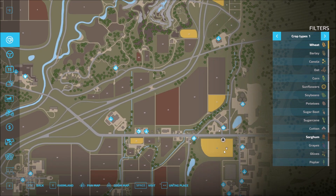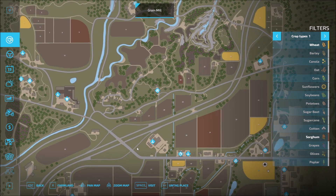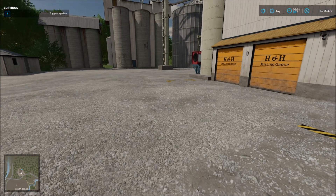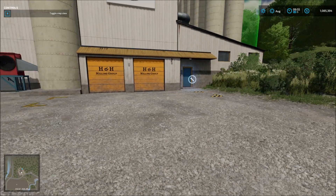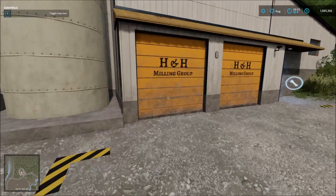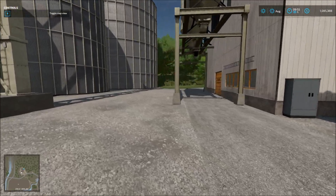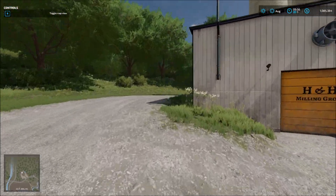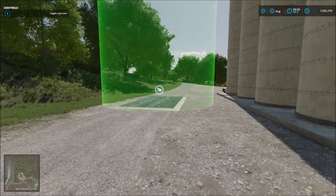Let's go ahead and tag the grain mill and see where we need to go. But first, before we do this, let's go ahead and visit the grain mill. Because before we can use this grain mill, I want to purchase it. Is this where we go to purchase it or is this where he's going to drop off? It looks like this is where he's going to drop off. This is much better than what I thought. We already got some workers here showed up — so we want to buy this.